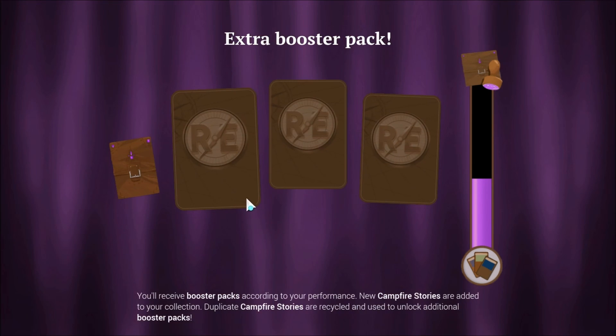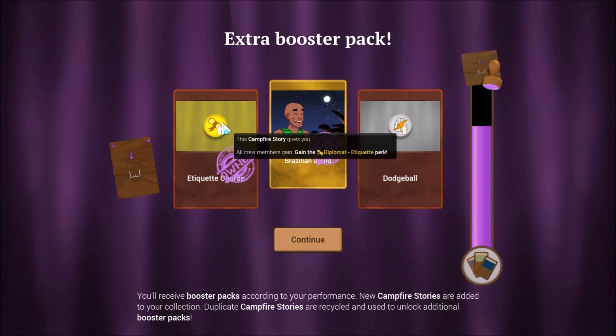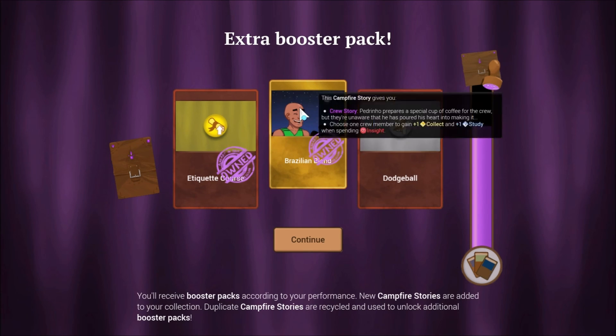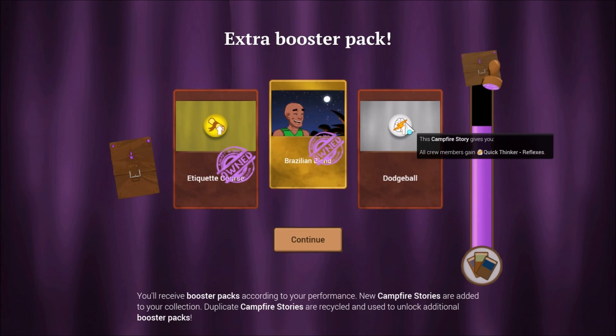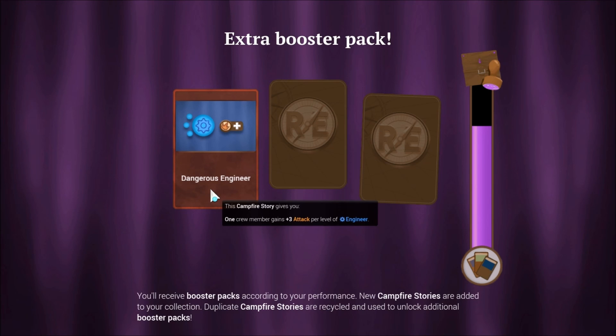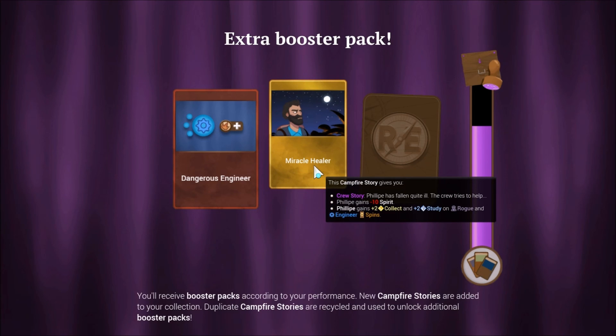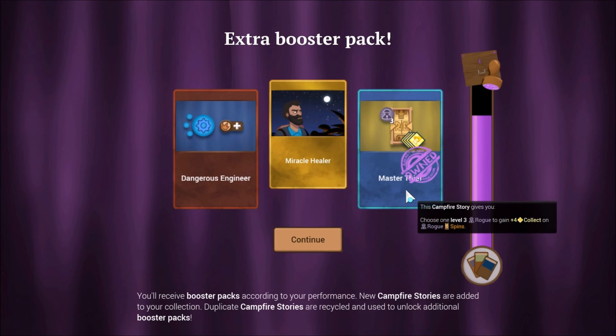Next one. We got an Etiquette Course — all crew members gain the diplomat's etiquette perk, which is actually really good. I didn't know that even existed. There's of course the crew story from this playthrough. And then we can get all crew members the Quick Thinker reflexes dodge as well. Dangerous Engineer: one crew member gains three attack per level of engineer — that's actually pretty good for Anna. Miracle Hero Healer: Phillip has fallen quite ill. He gains minus 10 spirit, but gains plus two collect and plus two study on rogue and engineer spins. And master thief, which we've seen.